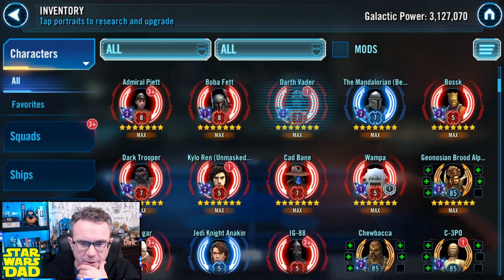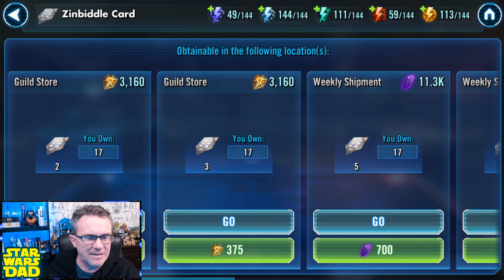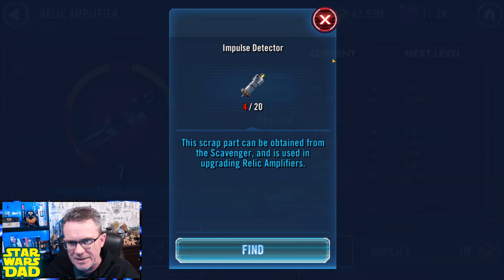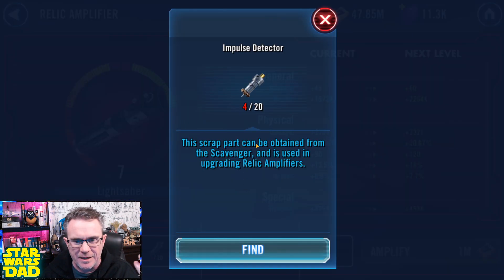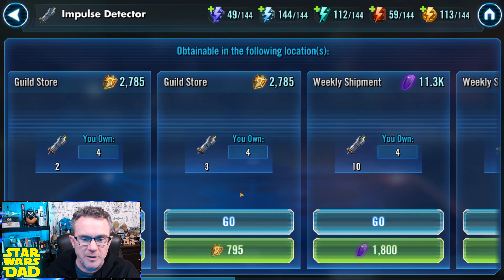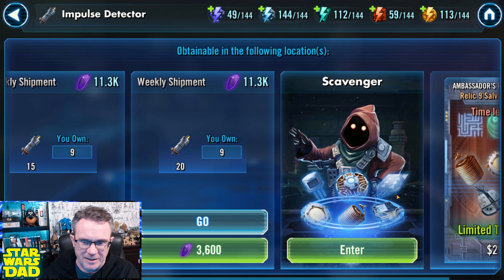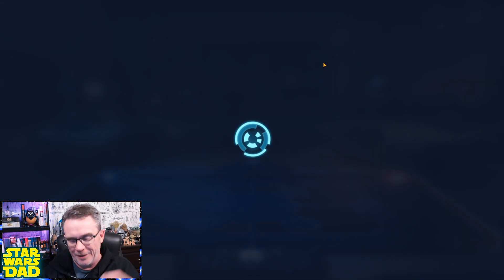I've got a Relic 7 Darth Vader and I want to take him to Relic 8. Looking in the shop, I need Zenbittles — great gear name — and I can get 2 for 250, or 3 at a time. I need 20 anyway. I also need impulse detectors, and the shop is the place you want to be for those since you can't get them in a lot of places and they really hurt when you have to get them elsewhere. So that's where you want to be spending that currency.